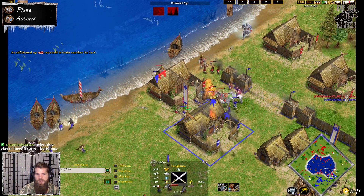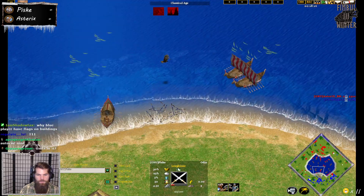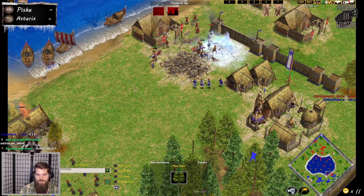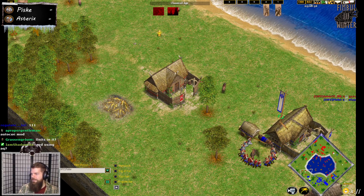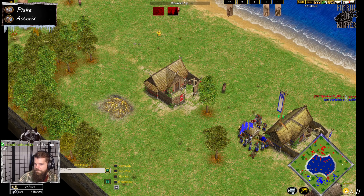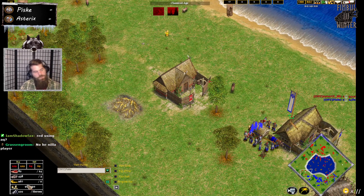Why does the blue player have flags in buildings? It's a little mod I have for auto-queue. The gold mine ran out so the switcheroo should be no problem for Pisky — there's only one Longhouse on the left side. Let me move my big face out of the way so you guys can see the resources. He had a thousand gold and a thousand food, now he's back to a thousand gold.